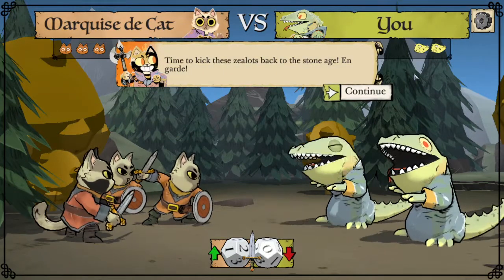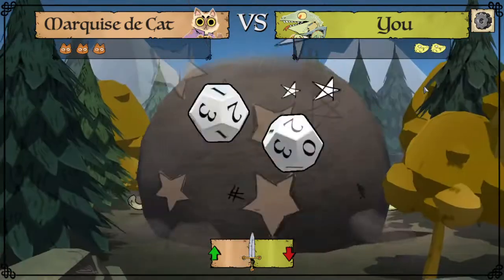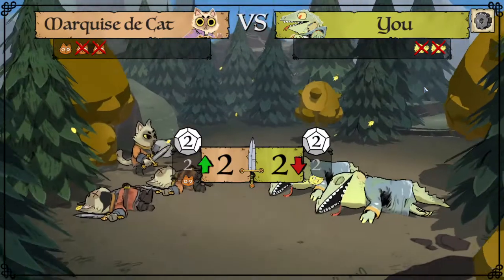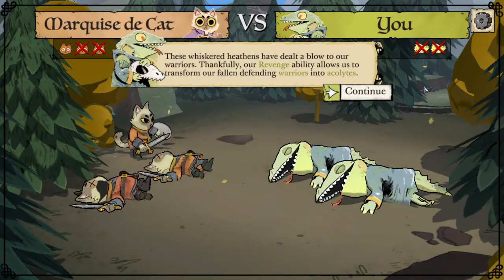The Marquise attacks — let's see about that. It's a two-two roll. One cat left standing in the clearing. These whiskered heathens have dealt a blow to our warriors. Thankfully, our revenge ability allows us to transform our fallen defending warriors into acolytes.